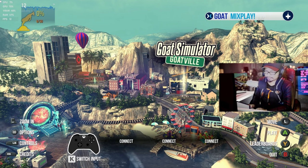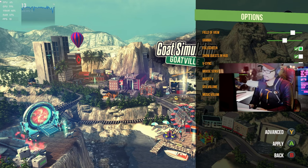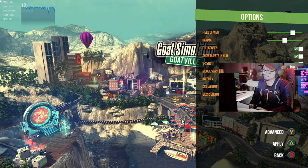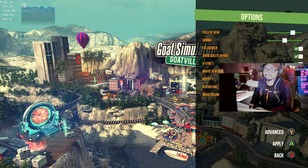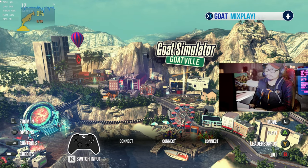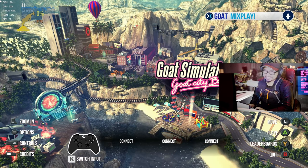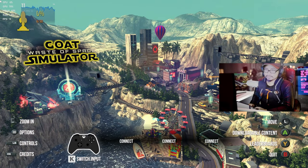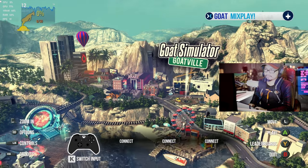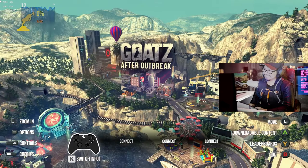Alright, let's check out the graphics settings first. Nothing — just gamma and full screen, that's it. I'm getting 11 frames and I can't change anything else. What is this? Goat Waste of Space Simulator? There's a tutorial, goat city, goat MMO — there's a lot of good stuff to try though.